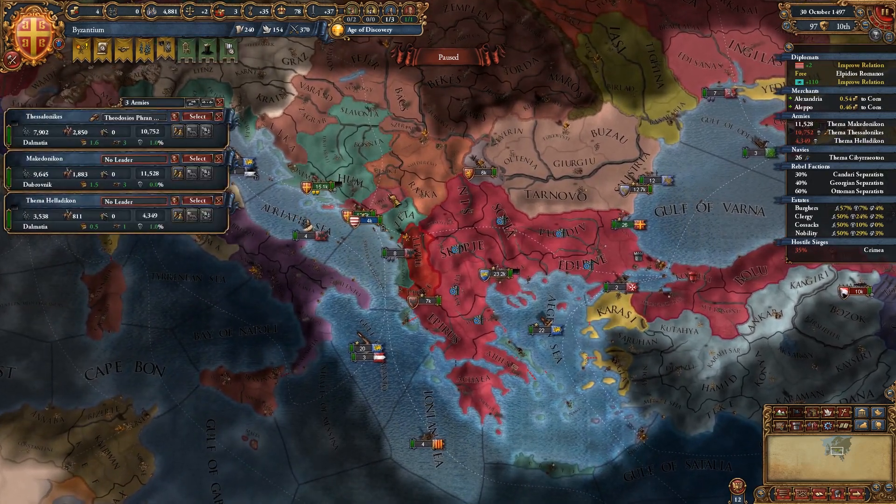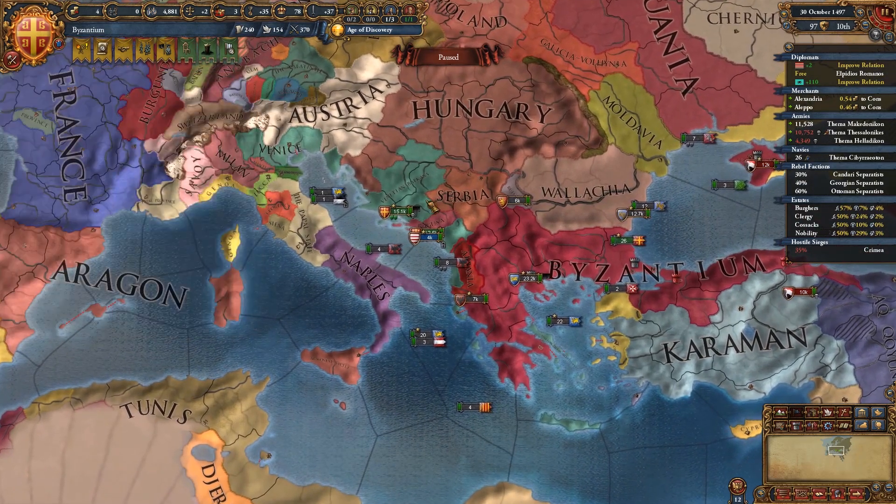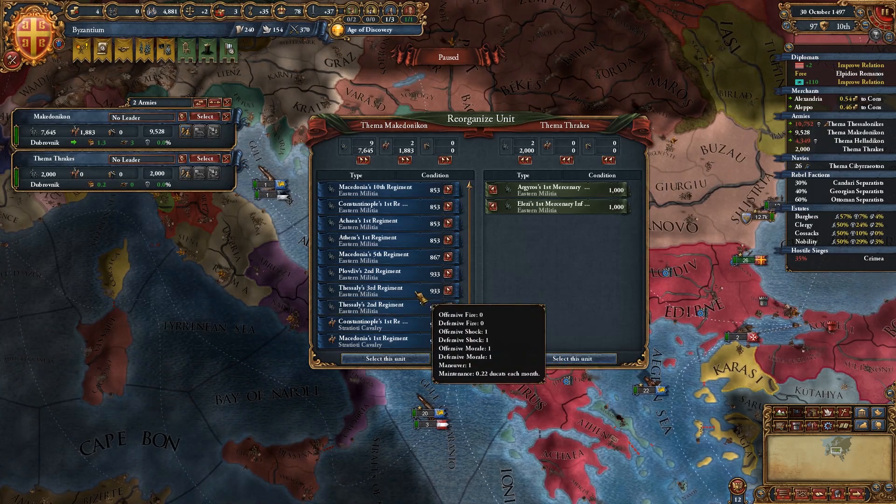They actually have two cannons, which is a bit of an advantage we do not have. They're suing for a white peace — we are going to accept that, just because this was really not a war I was expecting. That makes me so happy that we're able to get out of this war.